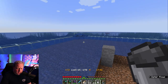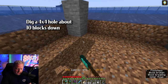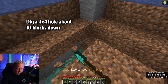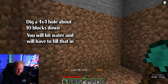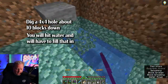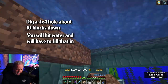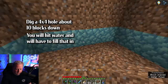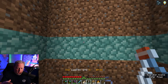Once you have all the source blocks placed all around the sides it should look exactly like this. We are going to dig all this out — it's going to be a four by four area. You can make the depth whatever you want, but when you get down to the lower parts there might be some extra water removal. Use water breathing potions for this next part. I've put some scaffolding up so you can get up and down more easily.